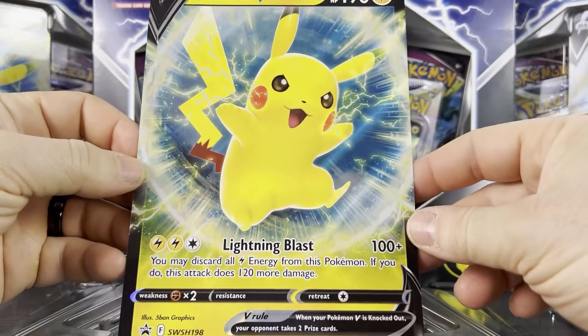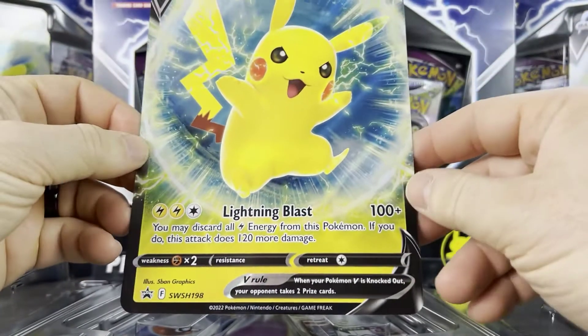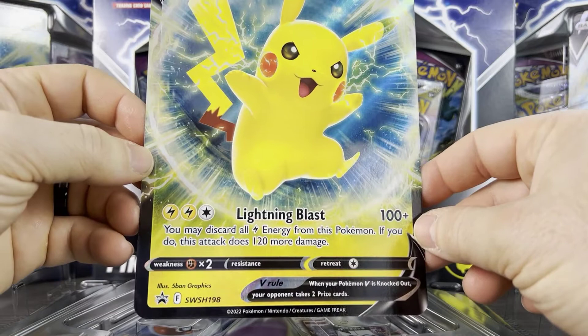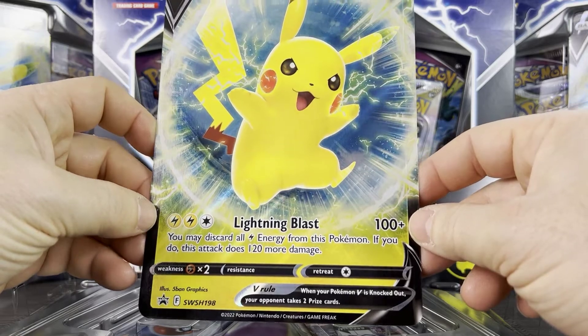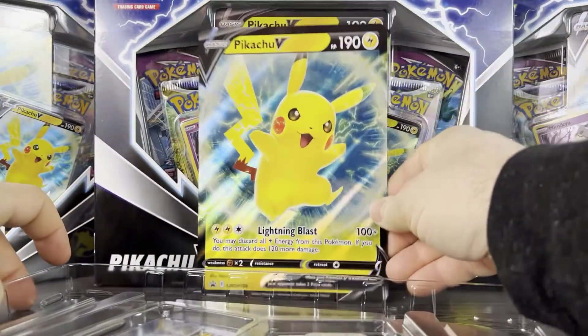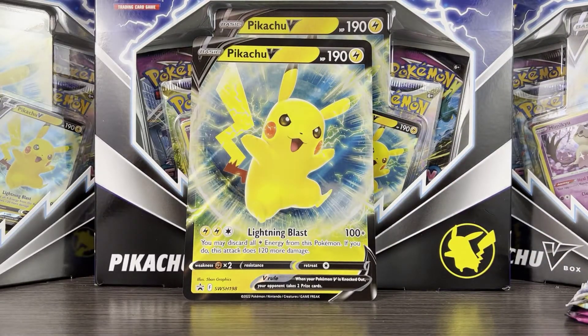Let's check the jumbo card out. It's Pikachu V, SWSH 198, and it has Lightning Blast for 100 plus damage — two lightning and one colorless. You may discard all lightning energy from this Pokémon; if you do, this attack does 120 more damage. Pretty typical Pikachu stuff.